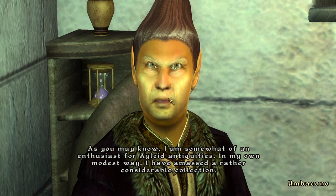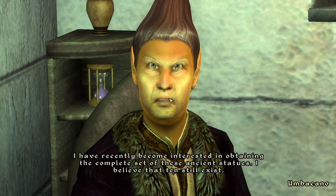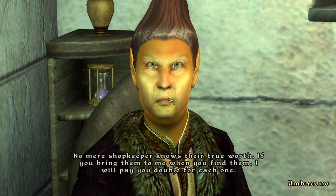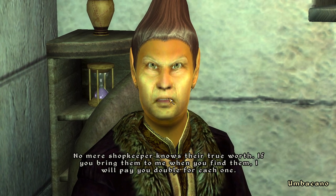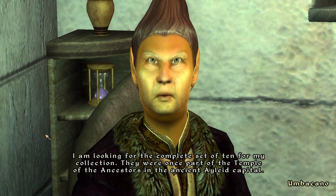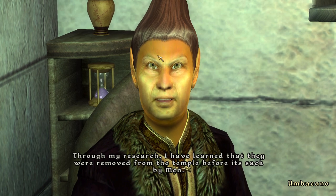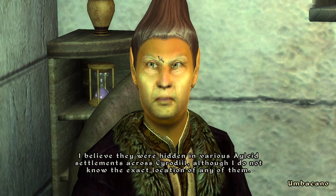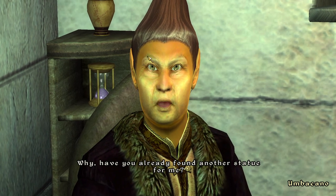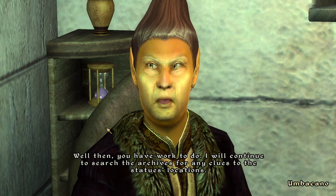Umbacano explains he's an enthusiast for Ayleid antiquities and has amassed a considerable collection. He wants the complete set of ten ancient statues - believing ten still exist - and will pay double for each one I bring him. They were once part of the Temple of the Ancestors in the ancient Ayleid capital, and were hidden in various Ayleid settlements across Cyrodiil before its sack by men. He'll continue searching archives for clues to their locations.